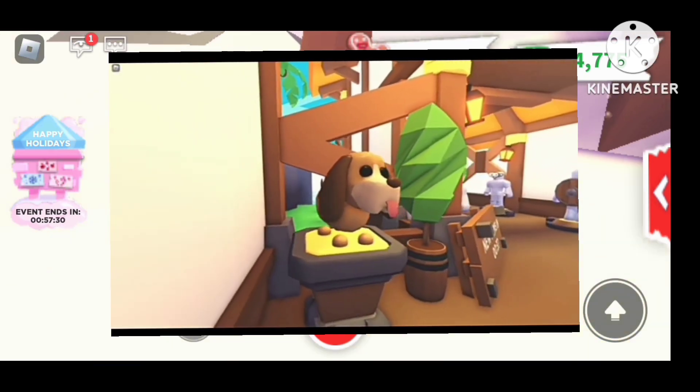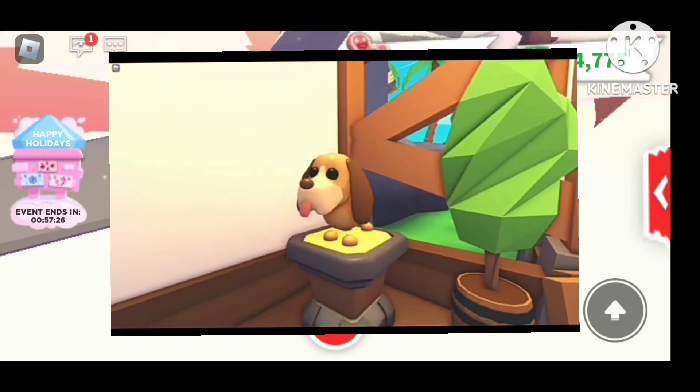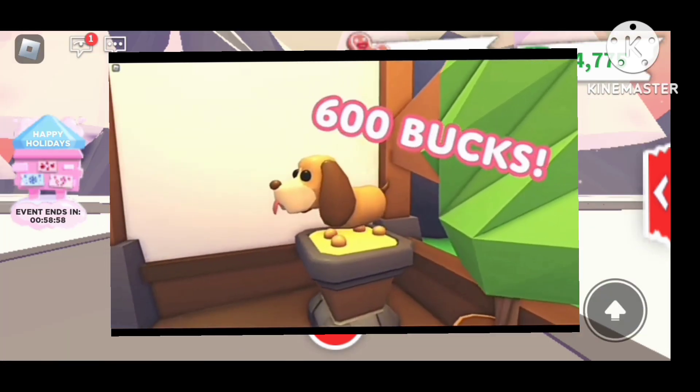Alongside the addition of the Glacier Moth, we've got a brand new Bucks pet coming to Adopt Me. The Bloodhound can be purchased at its own stand in the Hatshop for 600 Bucks.